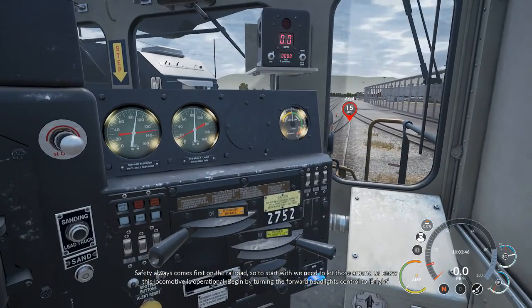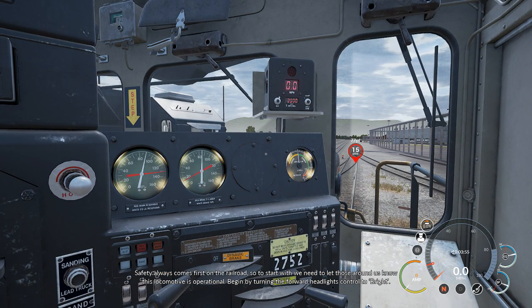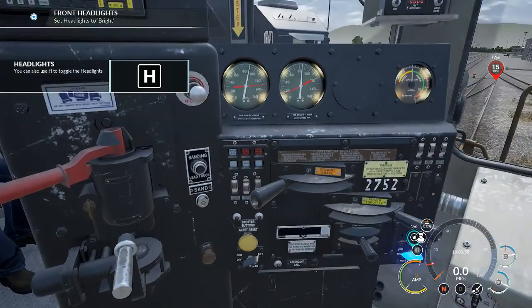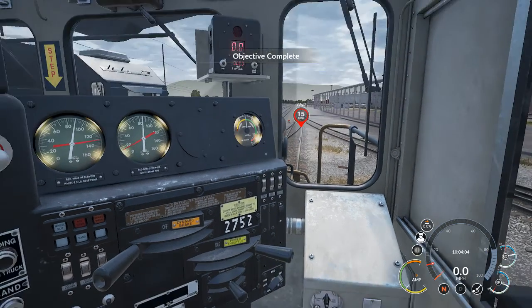Safety always comes first on the railroad. So to start with, we need to let those around us know this locomotive is operational. Begin by turning the forward headlights control to bright. You could press H but we're going to use the switch - here it is. Oh, just click and drag - right, there we go.